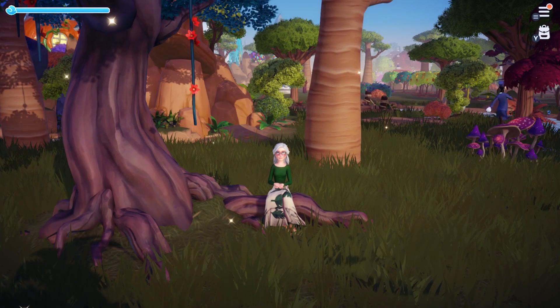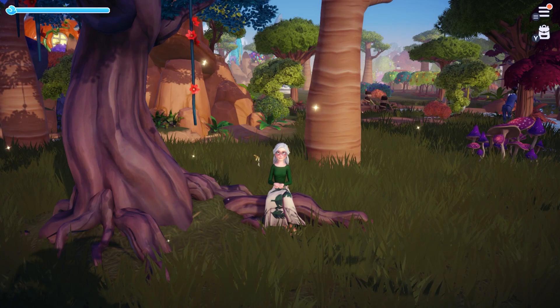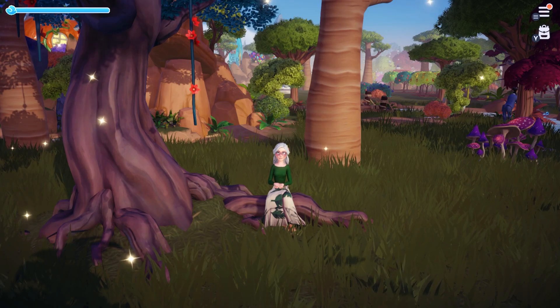Hello everybody and welcome back to my channel. Today we are going to talk about Dreamlight Fruit. If you have any hopes of completing all of the potato quests, you must do this quest first. You must be at level 7 with Simba to get this quest — it's called the Seat of Memories. Let's get started.